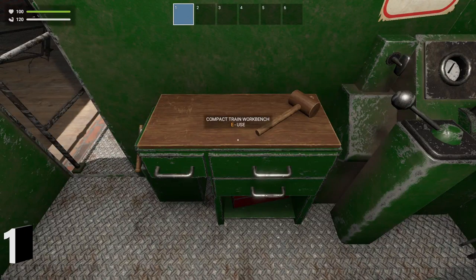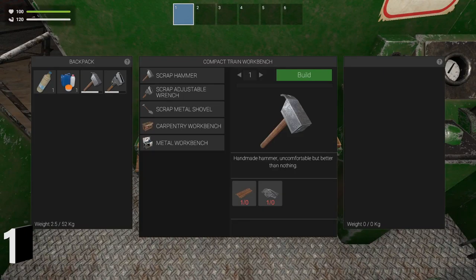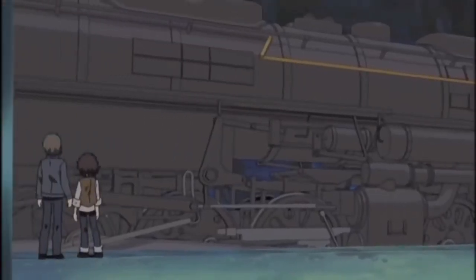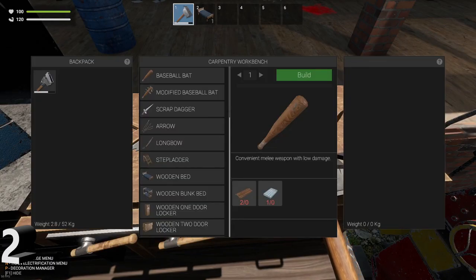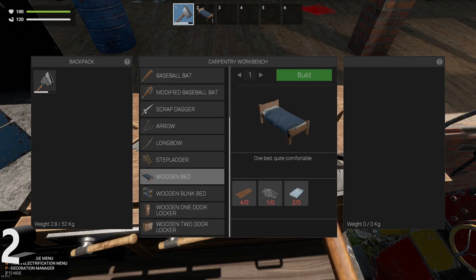The first workbench you find is on the train. You can make your basic scrap tools and work tables inside of it. You can make a wooden bed in the carpentry table, then place it on your train to be able to go to sleep and recover your fatigue meter.